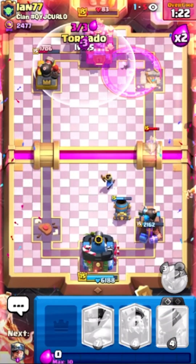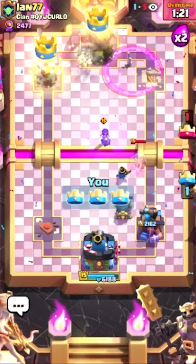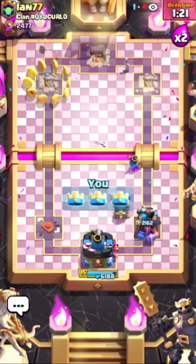Let's do this and try and get some Evo Wallbreakers — we're actually close to spell cycle range. The zap — we win! How much does Tornado do? We managed to three-crown him.